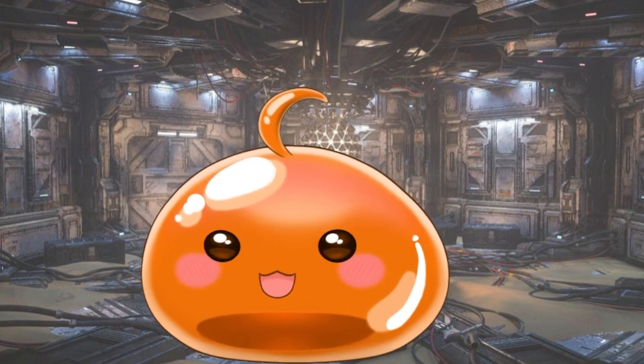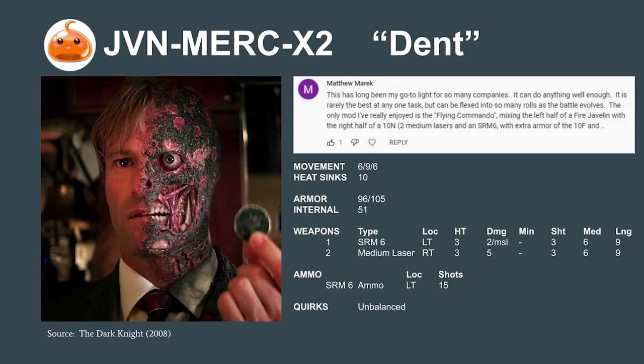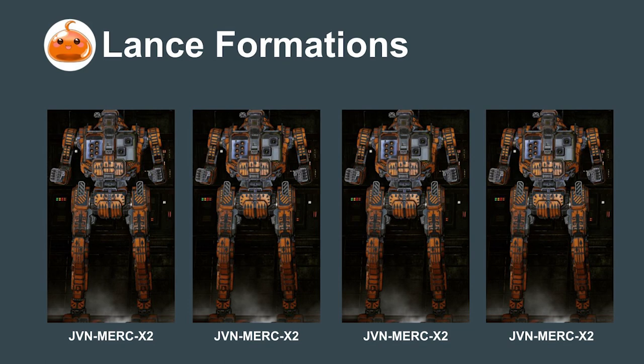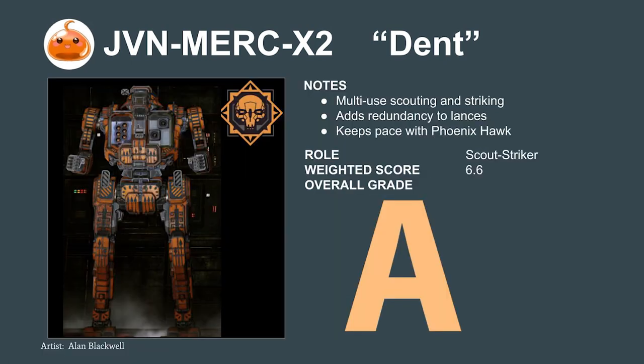If you're open to modifications, Commander, we can get additional efficiency by modifying the Javelin to a variant shared by one of our viewers, Matthew Merrick. We're designating this experimental variant JVN-MERCX2 and calling it DENT. This change increases the Javelin's survivability and combines the critical hit weapon of the 10N with the efficiency of the 10F. It also adds redundancy and standardization to our scout lances — instead of the lance losing its critical hit weapon if the single 10N is destroyed, the SRM-6 is now spread across all Javelins, making the lance resilient to losses. The variant scores high to moderately high in all criteria, is multi-use, able to scout and contribute to a fight while remaining relatively well-armored. It scores a 6.6 — an A-tier mech.